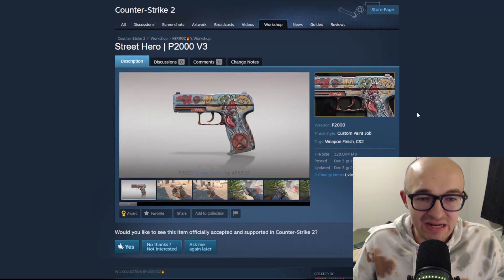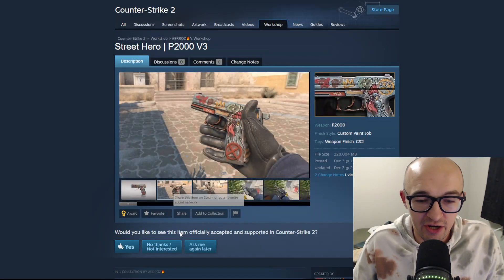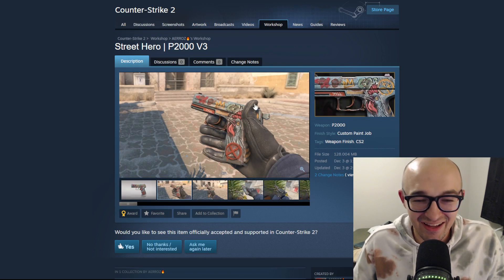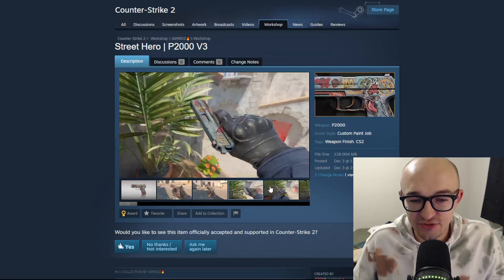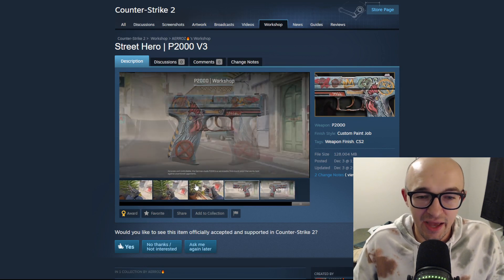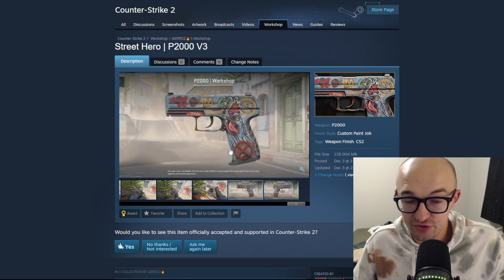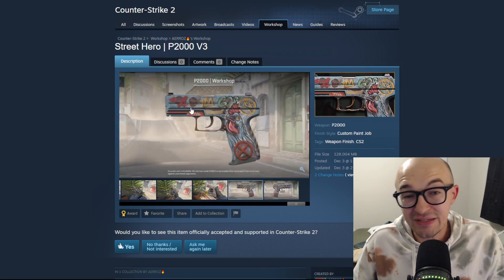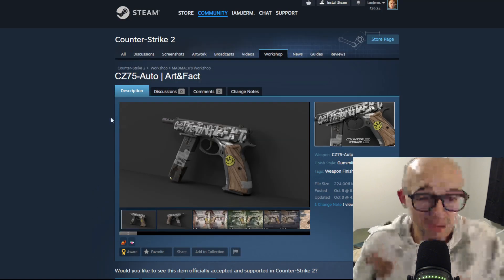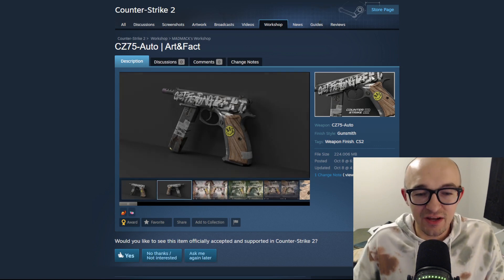Next up we have the 'Street Hero' P2000. I actually think it's kind of funny - obviously it has a chicken on it and it's got some graffiti, a little bit colorful but still pretty dim. As a low rarity gun I think it fits well into this case and is actually pretty decent. I could see this design on any pistol like a Glock or P250, but on the P2000 it's a fine skin.